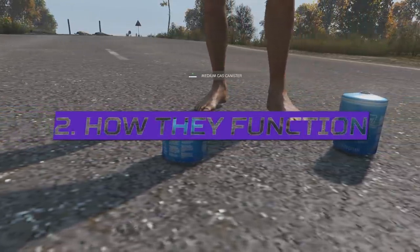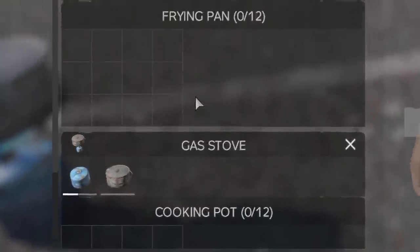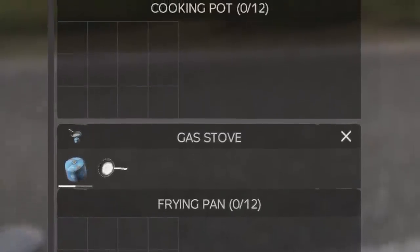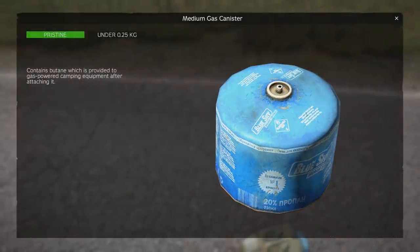The three gas canisters are all exactly the same across most stats. The only two ways that they are different from each other is how much gas they can have inside for cooking purposes and how much they weigh. This means they inflict the exact same amount of damage when they are destroyed, become destroyed in the same amount of time due to their durability being exactly the same, and take up the same amount of slots in your inventory.